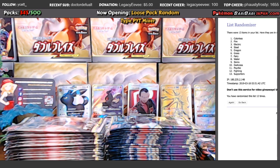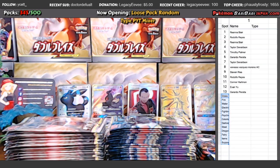Colorless, spot one. Supporters, spot 13. Alright: Rihanna on Colorless, Rodolfo on Fire, Rihanna on Electric, Taylor on Steel, Timothy on Dragon, Gerardo on Grass, Taylor Fairy, Vanessa Water, Steven Items, Rodolfo Dark, Connor Psychic, Evan Fighting, Gerardo Supporters.